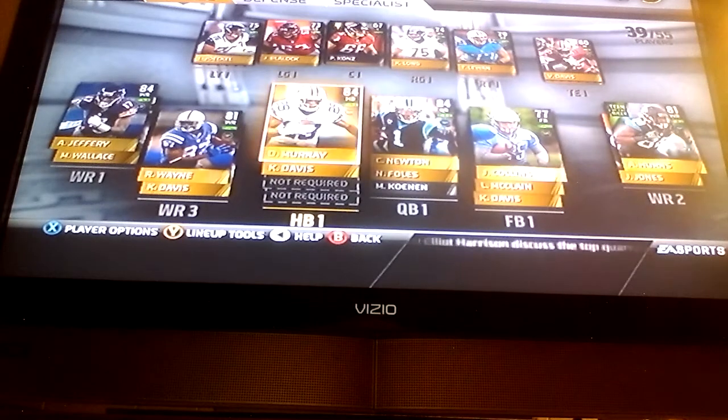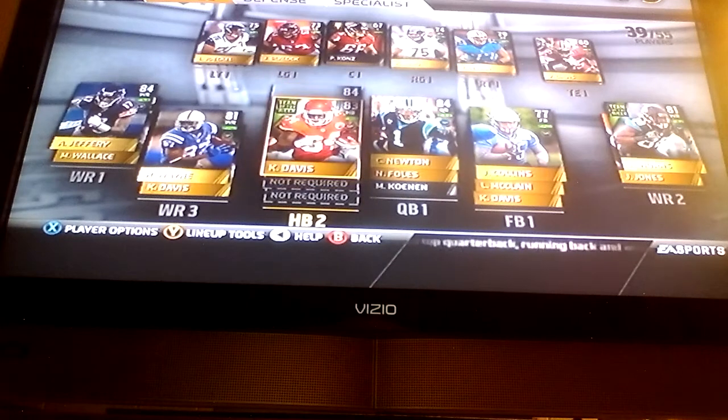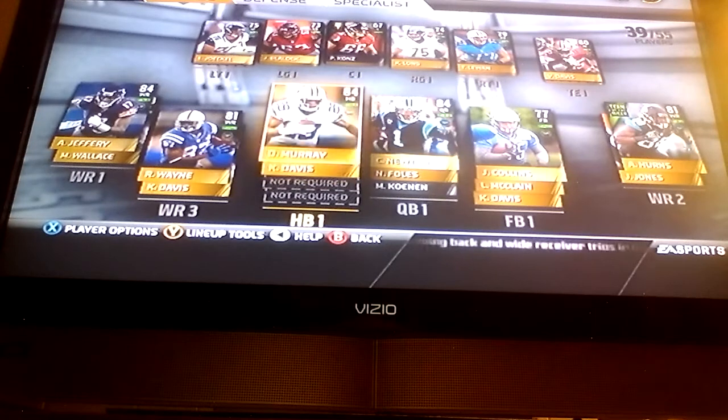I pulled an 84 DeMarco Murray in my packs. I would have preferred like an 87 or whatever, but 84 is fine. Then backup 83 halfback Niall Davis — he's a beast.